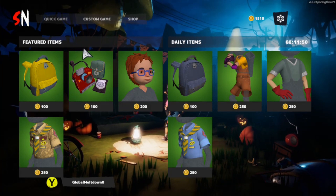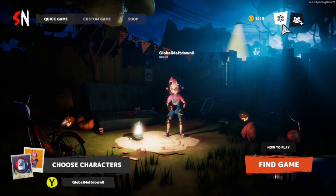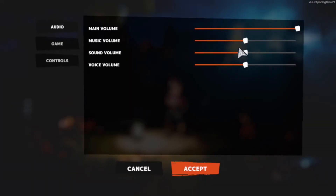The background music seemed to be a little loud, so I decided to check out the options to fix that. And as you can see, the cursor still glitches out while trying to adjust the sliders, but hey, you can't have it all.